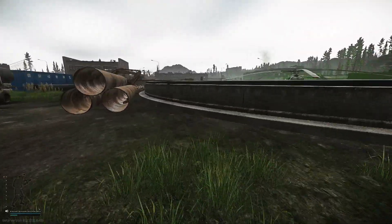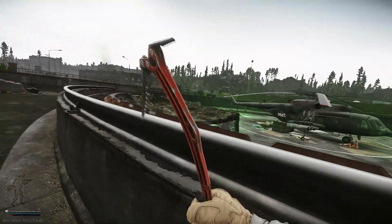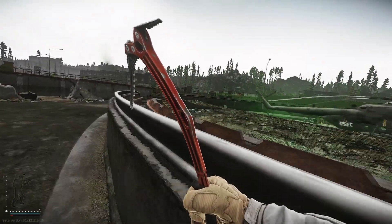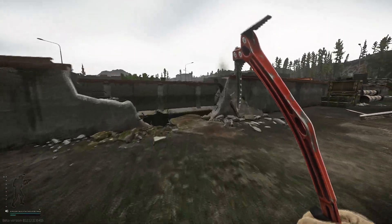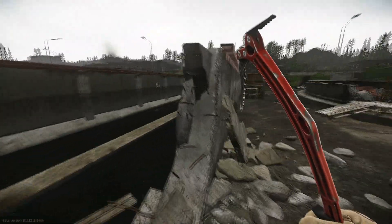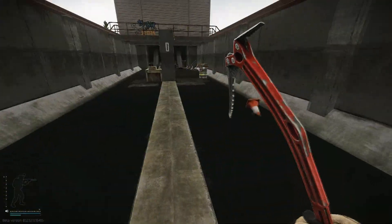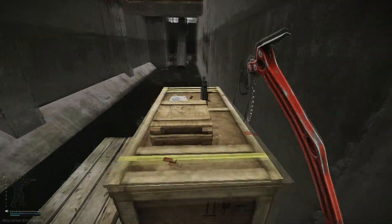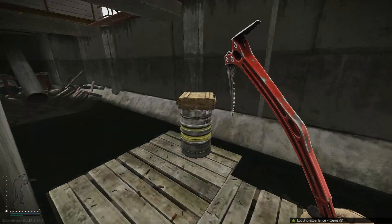Alright, now we're at the helicopter. Again there's a bunch of stims, medical, attachments. What if we go in here, in this broken wall — gold spawn, ammo crate, ammo crate.